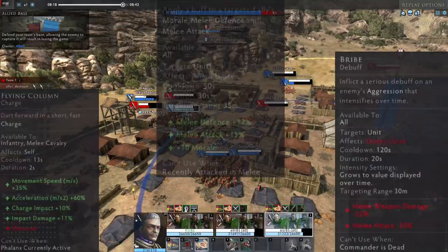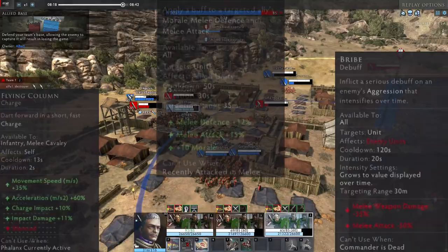So that was it about Hannibal's brother and the second commander of the Carthage faction: Commander Hasdrupal. Don't forget to subscribe, and thanks for watching!